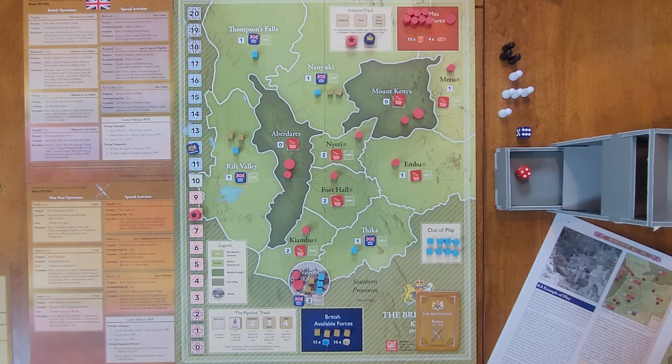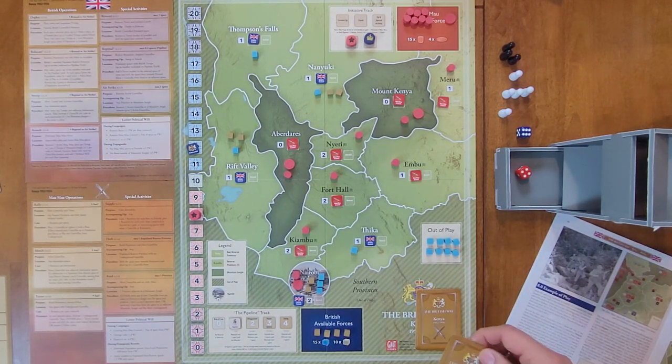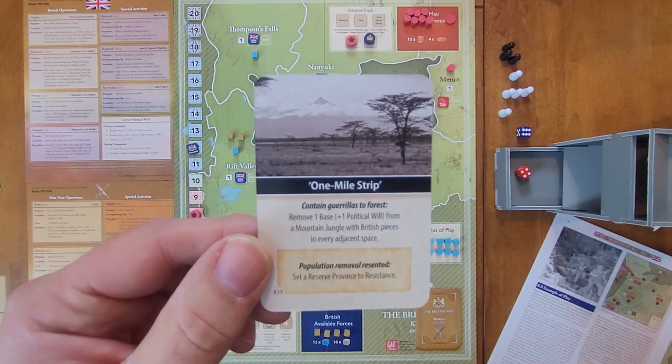Having said that, we're going to go through a campaign turn. We'll draw our first card. It works pretty much the same way in every game — in all four of these games you only play one card, not two, which is more common in COIN games.